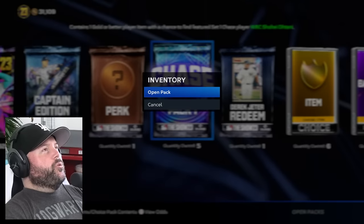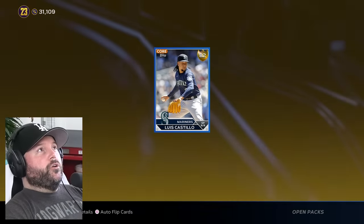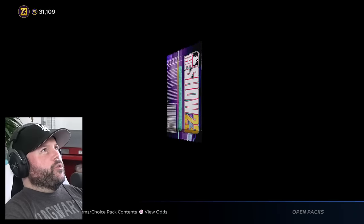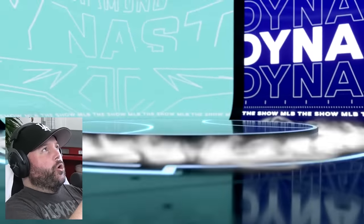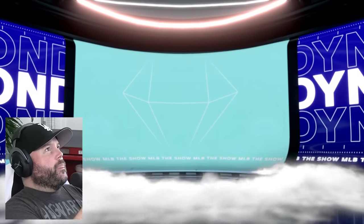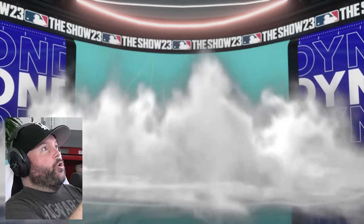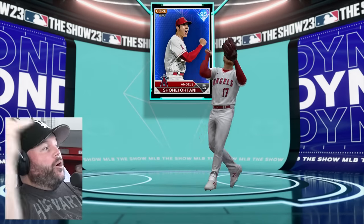Let's get Shohei right now. We got five more chances for Shohei. It's not Shohei — it's a gold Luis Castillo. One more try. Come on, please. We've got the special green background here. Does this mean — be Shohei Ohtani! Yes! Got them both in the first couple minutes!